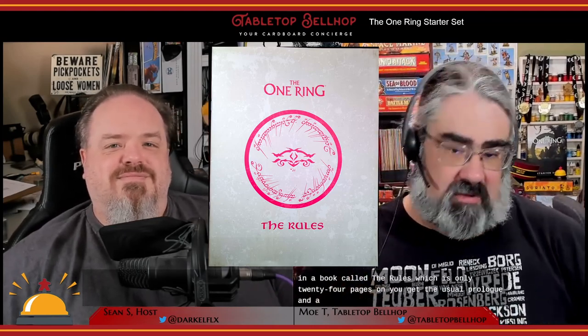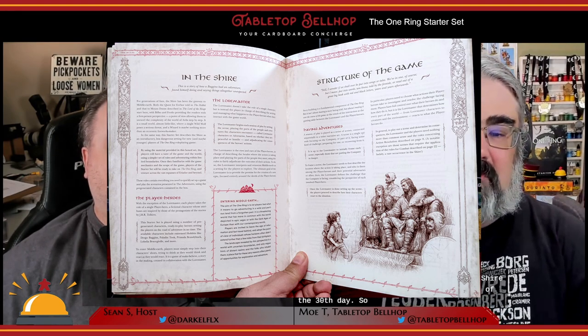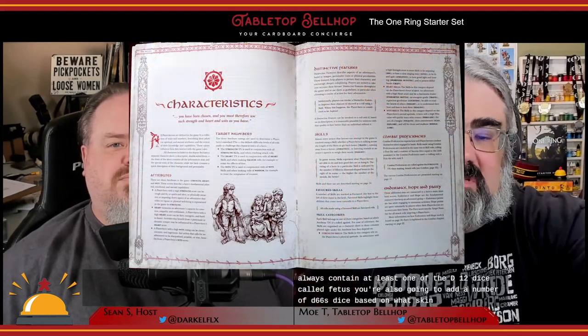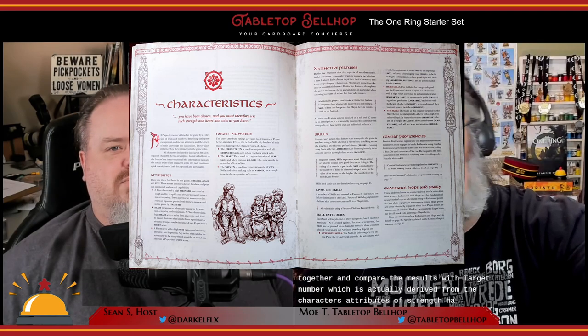Here's what I know a lot of people are curious about: the rules. The rules are presented in a book called The Rules, which is only 24 pages long. You get the usual prologue and an example of play, which introduces the setting — specifically Middle-earth in the Shire around the year 2960, the twilight of the Third Age, a period set between the events of The Hobbit and Lord of the Rings. The system involves a dice pool that always contains at least one D12 die called the feat die. You also add a number of D6 success dice based on what skill the character is using. You roll them all together and compare the results to a target number derived from the character's attributes of strength, heart, or wits.